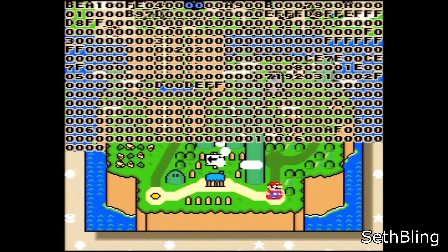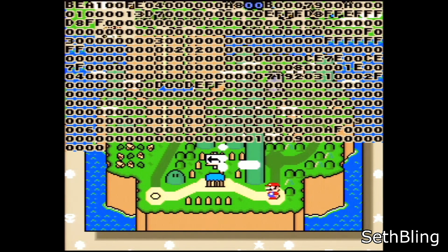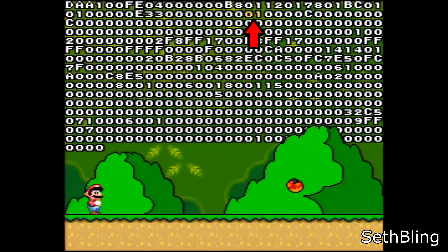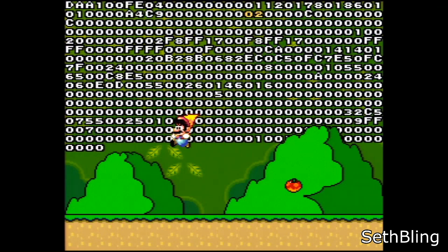By default, the hex editor is looking at the first 256 bytes of memory. The game uses this part of memory for a lot of critical functions. For example, if you enter a level and edit address 19 — which is on the second row and tenth column — you can directly edit Mario's power-up state. You can use the D-pad to move the cursor and then the L and R shoulder buttons to increment or decrement the value. If you press both at the same time, it increments the value very quickly. You can set Mario's power-up state to any valid state and also any invalid state, some of which look pretty funky.